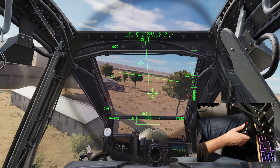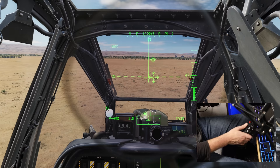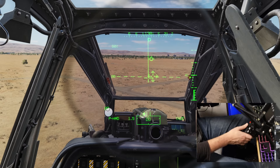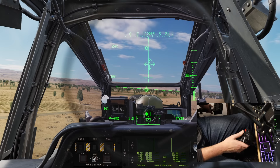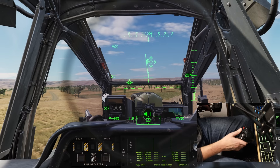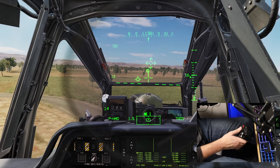Just a little bit of forward pressure on the cyclic — I'm not throwing it forward. A little bit of pedals, trying to keep my nose-to-tail trim. Put the flight path vector in front of me, keep the acceleration cue and velocity vector straight up and down, hit the trimmer, and work the pedals to get it trimmed out. To slow down, let the nose pitch up, take out some collective, keep the flight path vector on the horizon, let the nose come back, and hit the trimmer again.